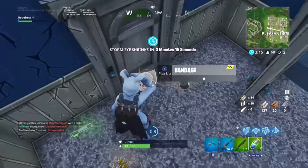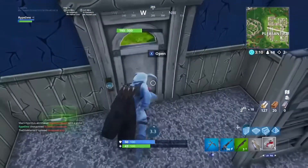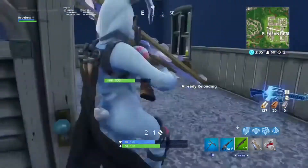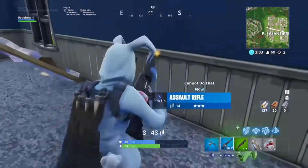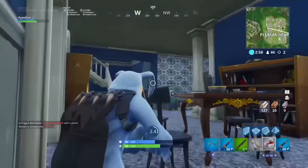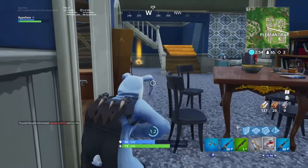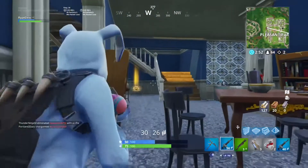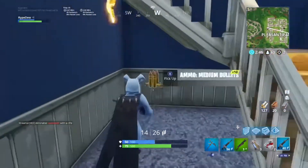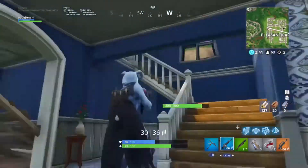So number one is locate people around you and go for them. The second tip is play aggressive. Right after I killed them I didn't loot the house at all — if you're really going for high kill games you don't want to loot houses because it's really a waste of time. You might get minis and shields but sometimes you just have to go off what you have. Play aggressive and loot as quickly as possible.